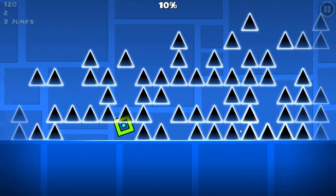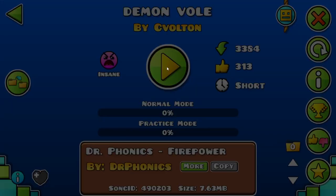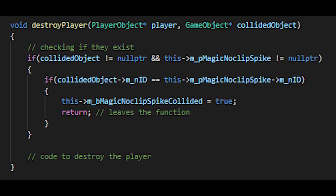Now, why don't we die when we collide with this spike? If we look at the playlay init function which loads levels when you click the play button, we can see that the spike is stored as a class member inside a playlay. This allows any playlay function to access the spike. Looking at the functions that access the spike, we can see that it is used during the playlay destroy play method. At the start of this function, the game checks if the object you have collided with is the Magic NoClip Spike by comparing a unique ID given to every single object. If the ID is the same, it sets the Magic NoClip Spike Collided flag and then exits the function before the player is killed.